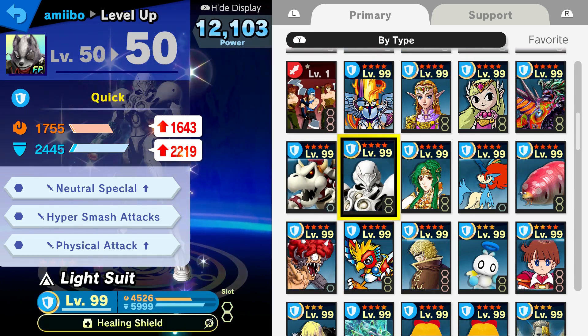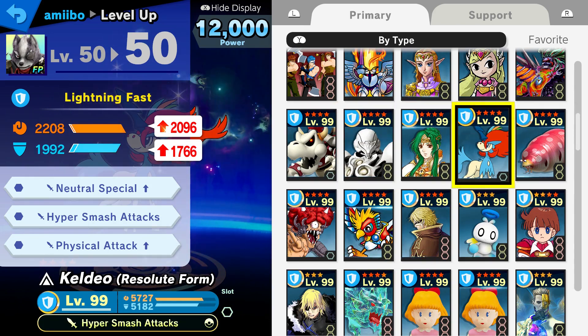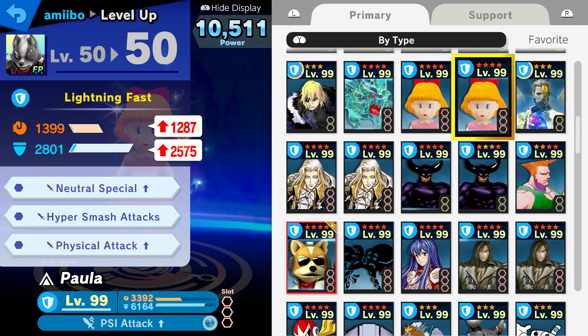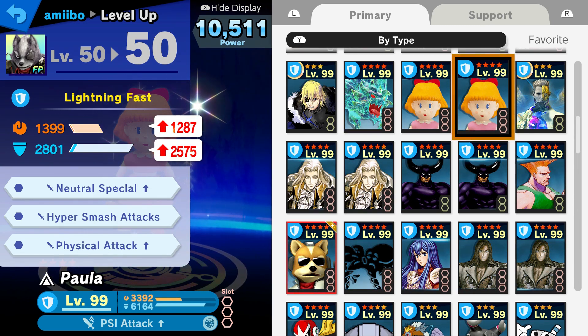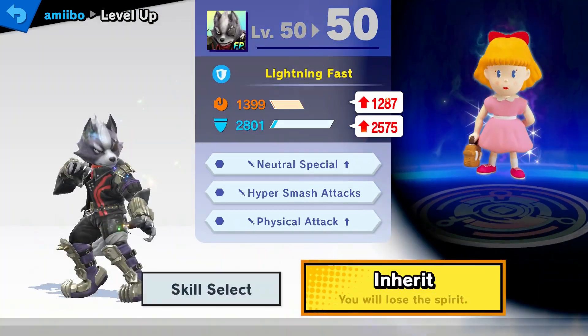What can we play with? We got Paula here - 2801. Always keep in mind: amiibos do not absorb any physical traits from primary spirits. So Paula does say PSI attack up - that does not matter. Amiibos only gain the power stat from primary spirits. This one is actually pretty good, so let's lock that one in.